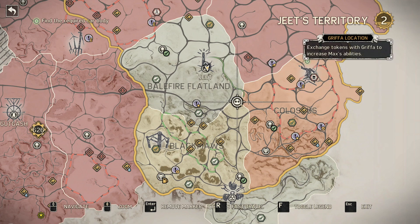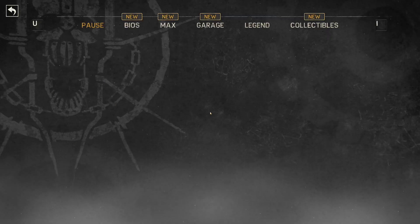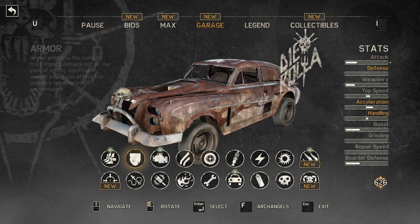First, we're of course going to go see Griffith because I need to update my stuff. Let's take a look at upgrades. What do I have for scrap? I have 600 scrap. Let's look at the car — is there anything for the car I need?